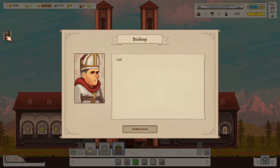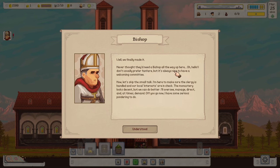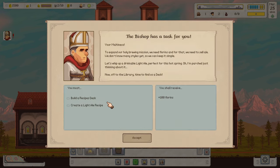On the left side we have a task. The bishop arrives: 'We finally made it! I don't usually prefer fanfare, but it's nice to have a welcoming committee. I'm here to make sure the clergy is handled and our local interests are in check. The ministry looks decent but we can do better. I'll oversee management, direct, and at times demand. Off you go — I have some serious pondering to do.'